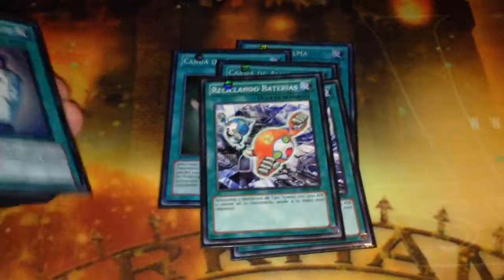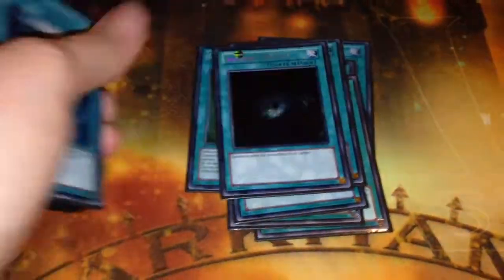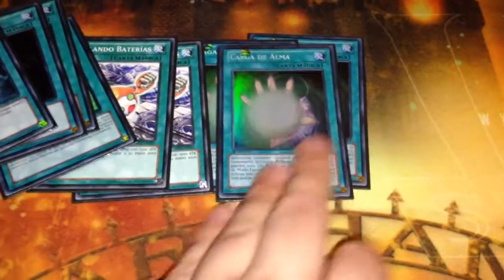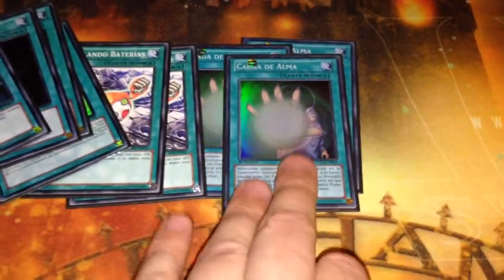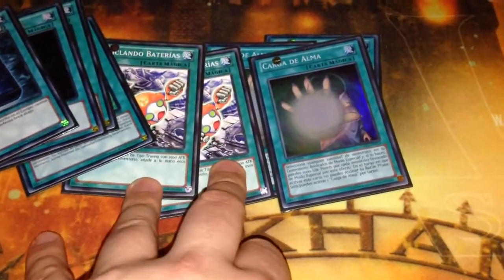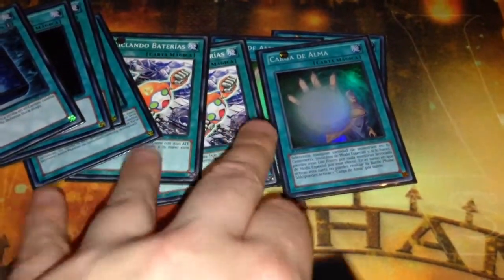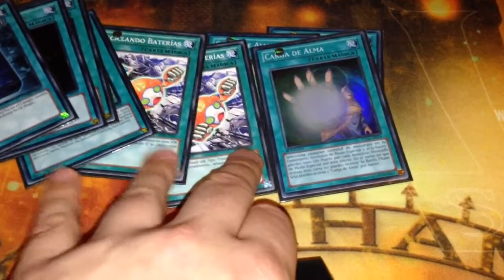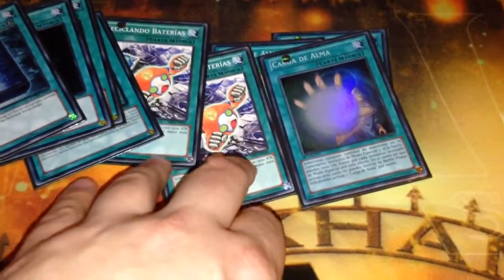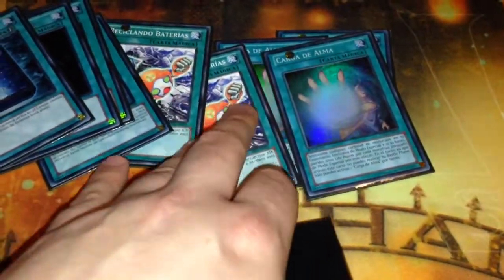On to the spells: you have three Soul Charge, two Batteries, two Duality, Dark Hole, and Book of Moon. Three Soul Charge is absolutely mandatory — you get two Level 4s in the graveyard basically turn 1, so it's live right there. Two Batteries — I was thinking of going to three but I feel like you don't absolutely need it. You will soon find out that you get a lot of monsters in your hand. Typically by turn 1 or turn 2 you'll have like four monsters in hand, so you're pretty much set for the game.